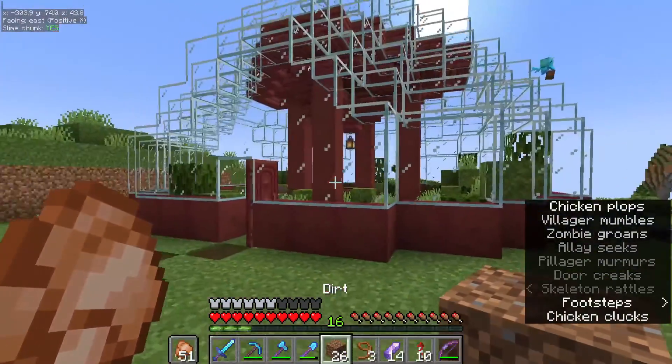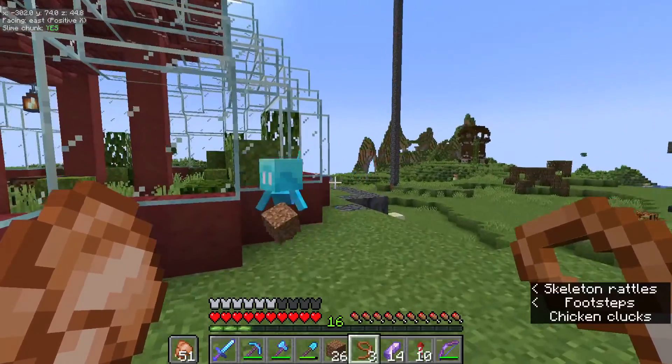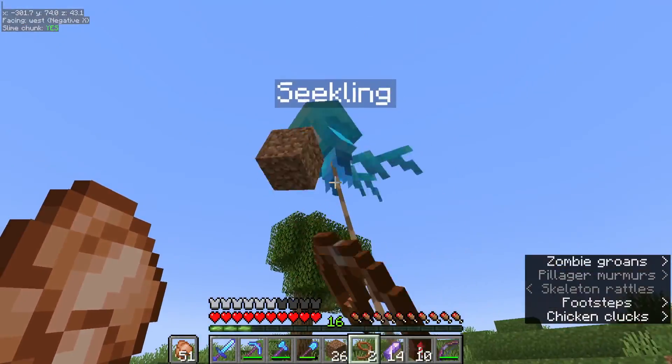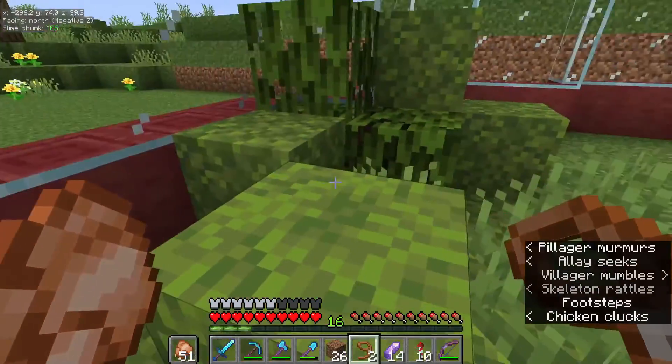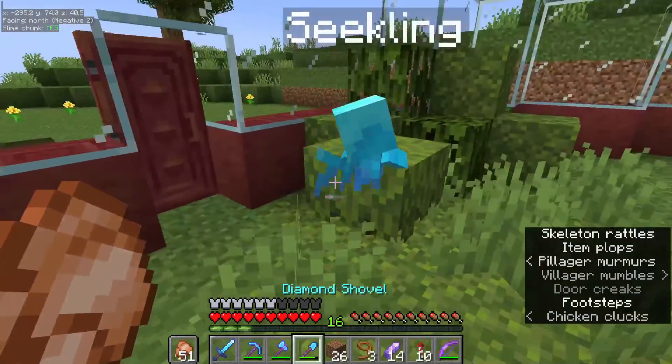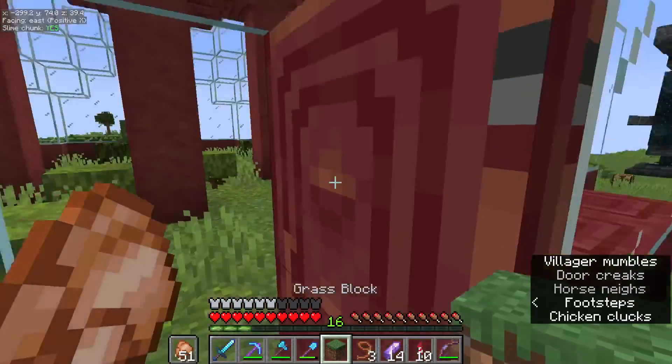Now we just need to get this allay in there, because this is the only allay we have. We did have two, but the second one died, sadly, due to a creeper explosion in like episode three. There we go — the allay is now in here. We will always remember this one allay because it has a different name to the others.